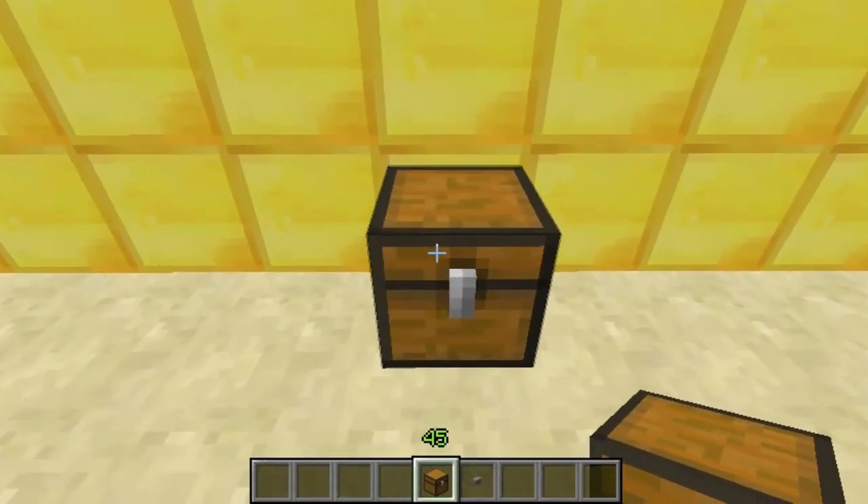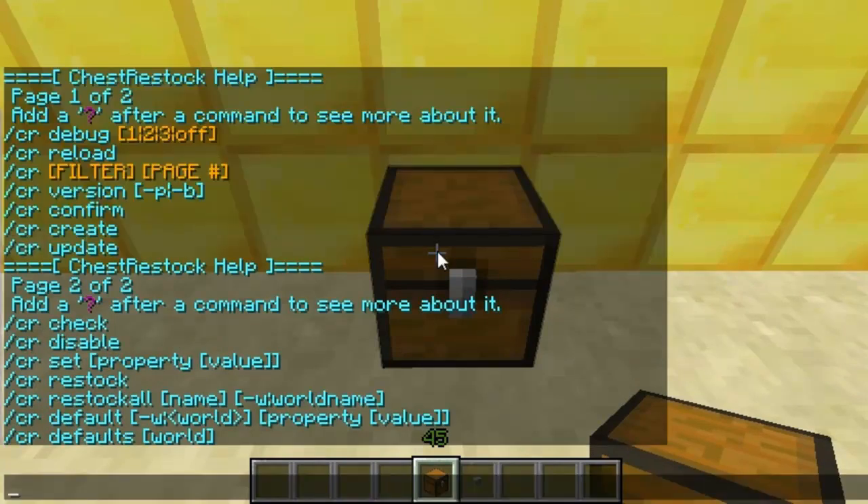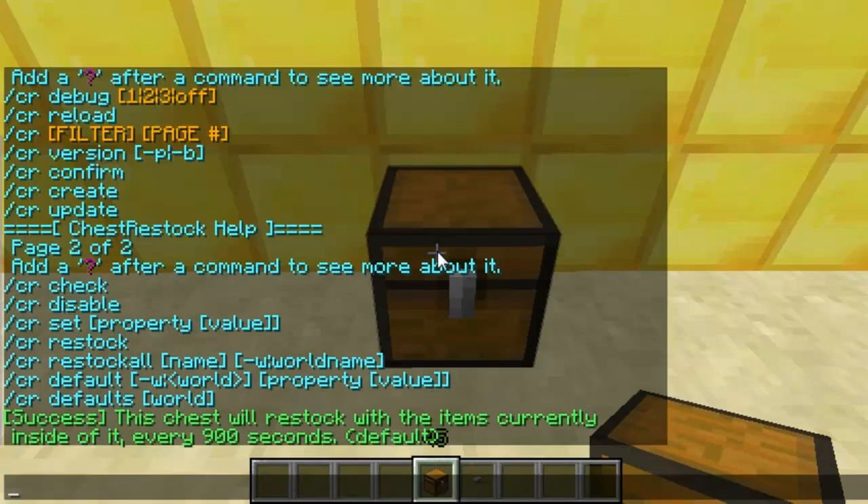I'll show you my example - I'll give everyone wooden tools. Slash CR gives a list of all the permissions, and slash CR create creates a chest that will refill.